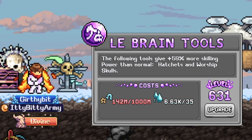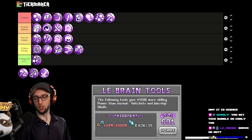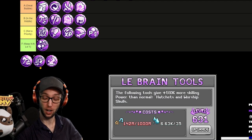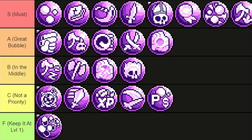Brain Tools gives the listed tools a percent more skilling power than normal hatchets and worship skulls, and it takes cereal flies. Cereal flies aren't used for practically anything, so it's not super expensive. Getting high worship is kind of difficult, but because it costs cereal flies, I would put it in the mid tier.